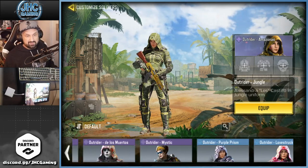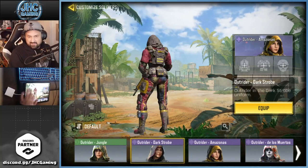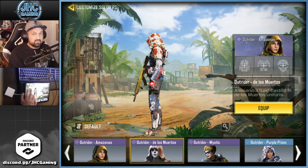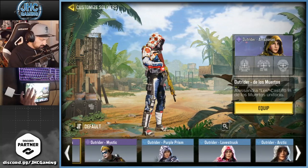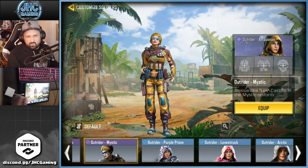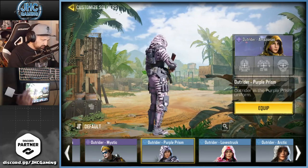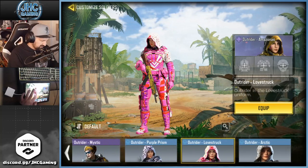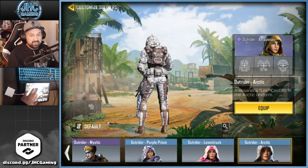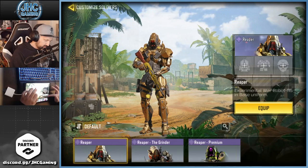Outrider Jungle — I don't remember where I got it. Outrider Dark Strobe from a season pass. Amazonas from season pass also. Los Muertos was an old lucky draw, then re-released in bundles. Mystic has an animation where she's throwing coins — very few soldiers have an animation like that. Purple Present from a bundle. Love Struck from crates — I always said I hate that one. Arctic is a free one, I'm pretty sure it's still available. I have a video about how to get the free Outrider Arctic.